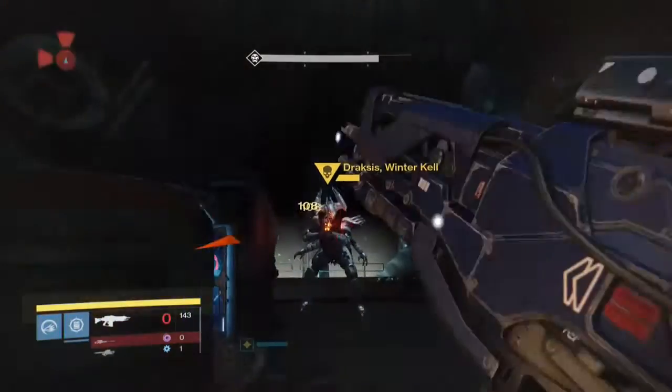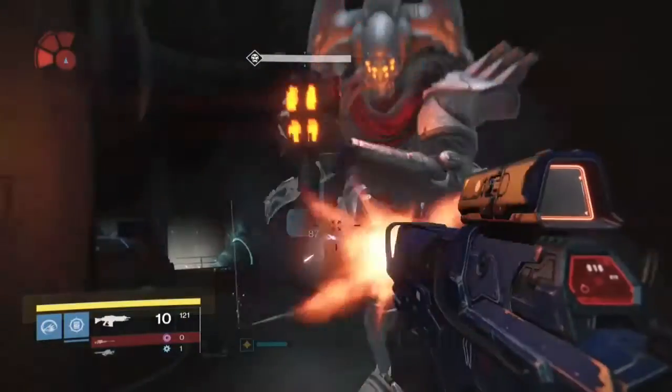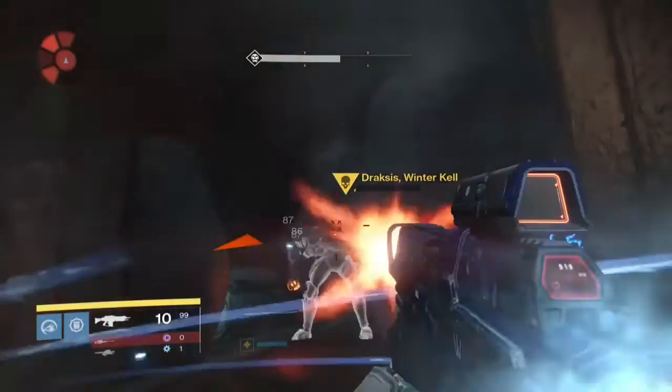Basically go to Draxus — if you remember the mission, it's like a level 14 mission — and use the coins. They are stackable, so you can use five or six to have a higher chance of getting exotics. Basically you've got to kill ultras.